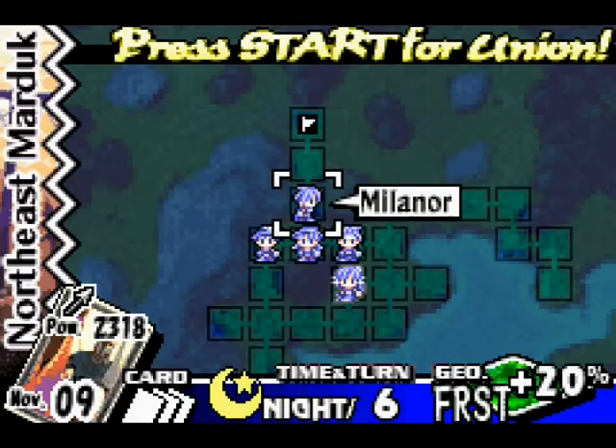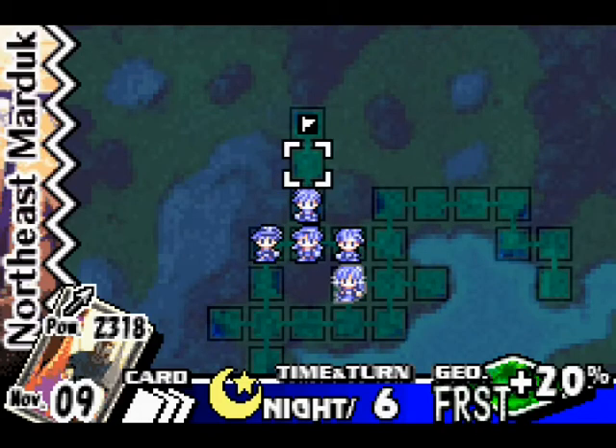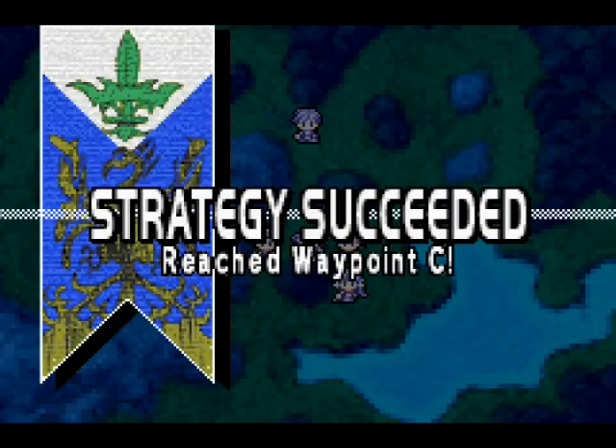While I was off screen I took the opportunity to move the characters where they needed to be. Basically the dangerous squares on the map were actually this one, this one, and this one. These will all reveal enemies and force us to actually fight them, so by just moving Milenor right on the flag we're done. Strategy succeeded — reach waypoint C.